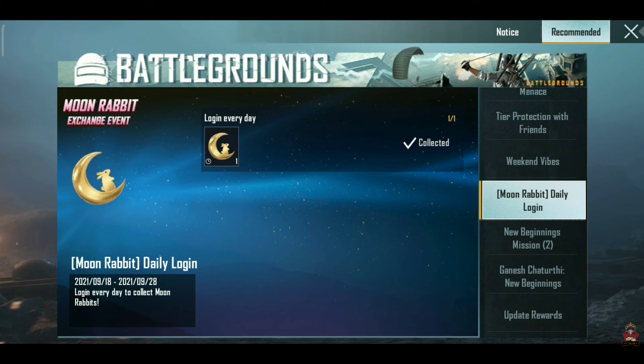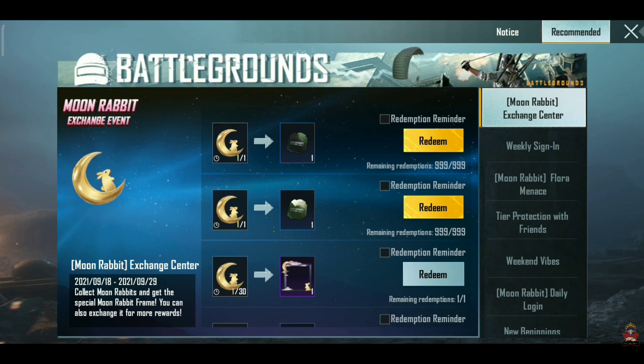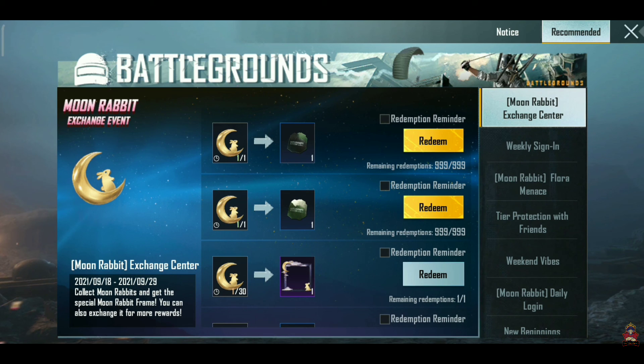Daily you can complete the mission. Play the Flora Minutes mode 3 times. When you play 3 times, you can complete the mission and collect the Moon Bunny fragments to exchange in the event.